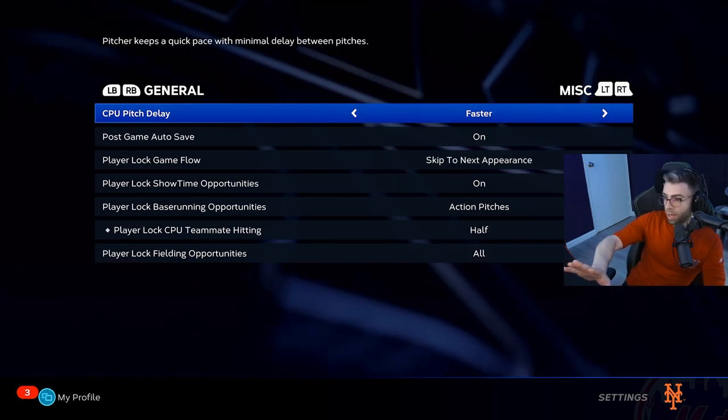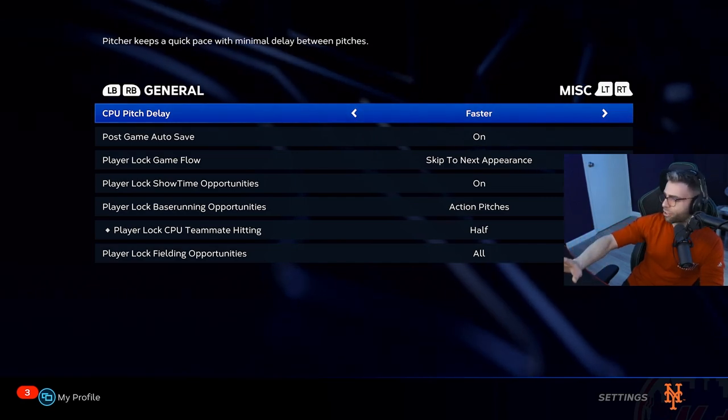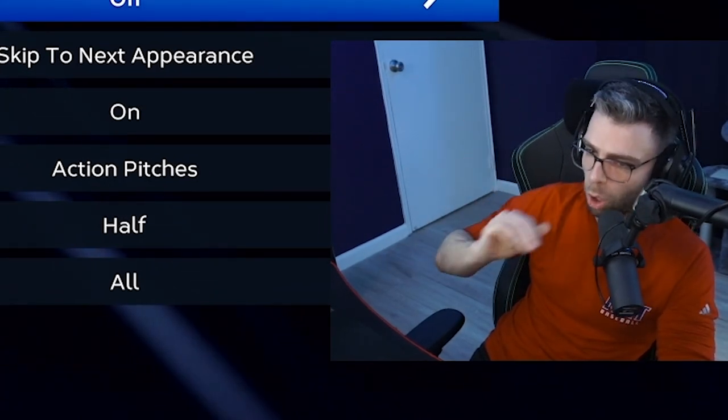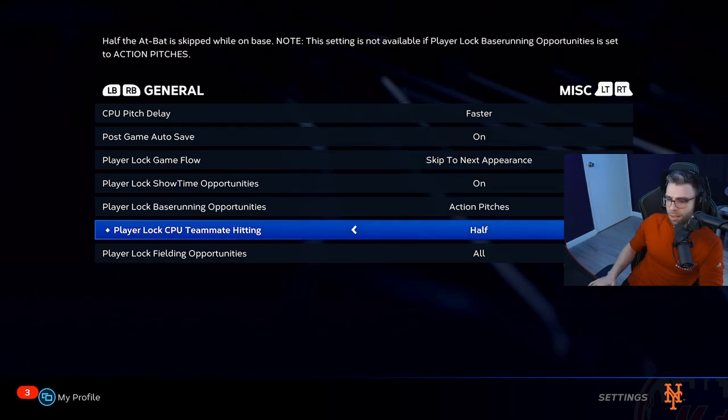This is important guys — under General Miscellaneous, CPU Pitch Delay: put it on Faster. It starts on Normal; putting it on Faster makes pitchers in moments and offline stuff pitch quicker to you. Post Game Auto Save — I have that on. Everything else in this section I left alone.